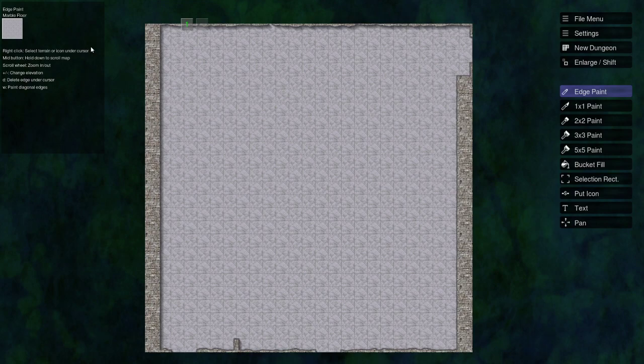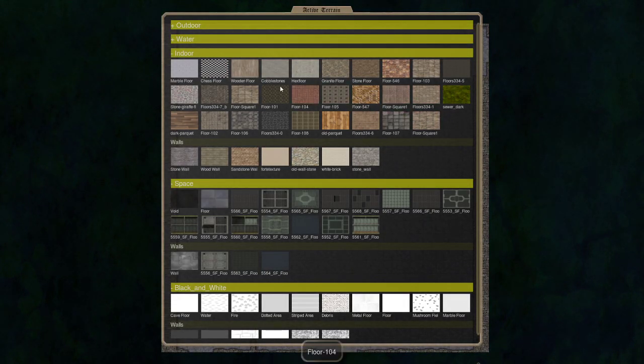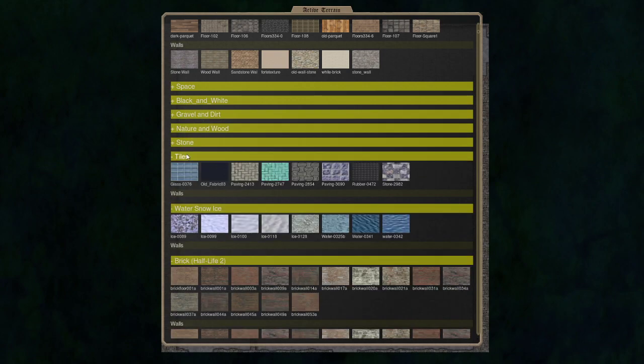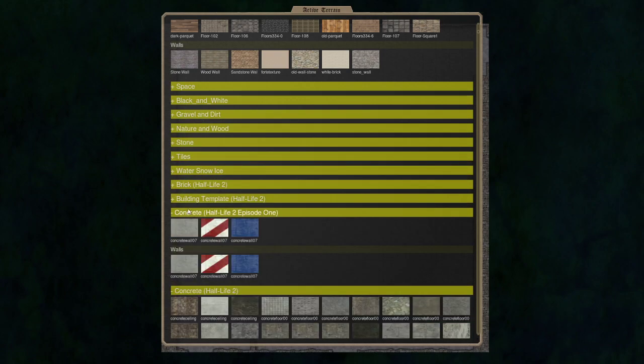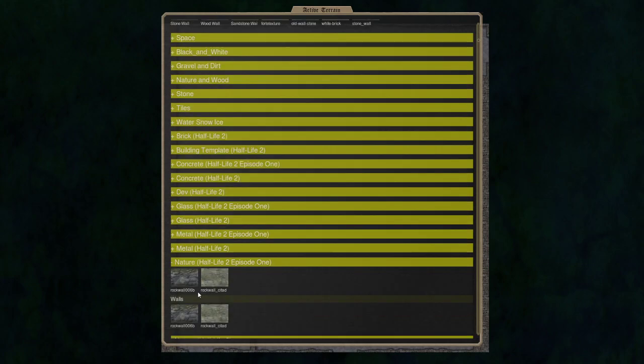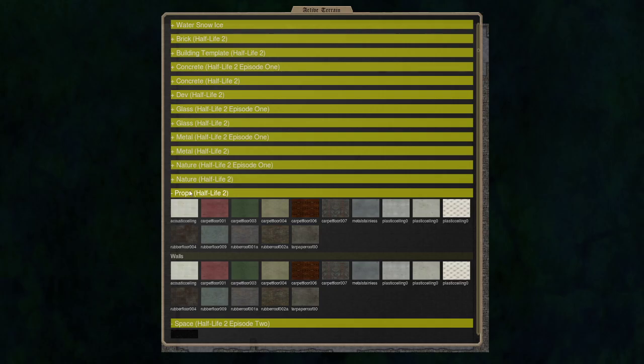Today we're going to get the carpet out of the way. We're going to need that — I didn't do that earlier. Why? Because I wasn't entirely sure what I wanted to do with the carpet. Glass, metal, metal, nature, nature, props, carpet.